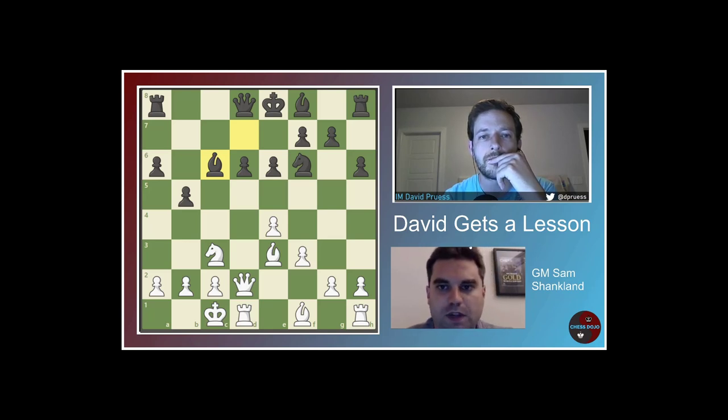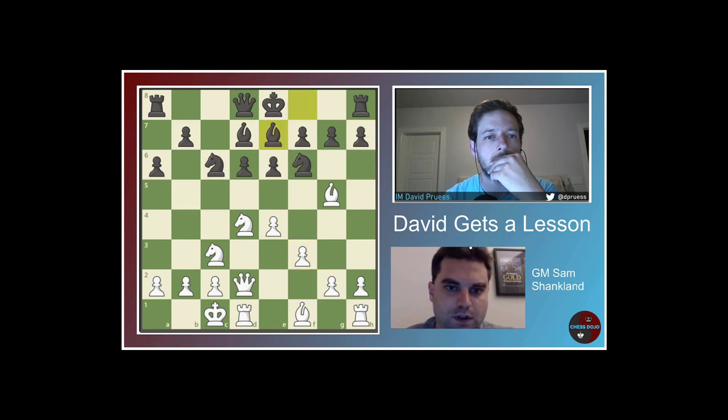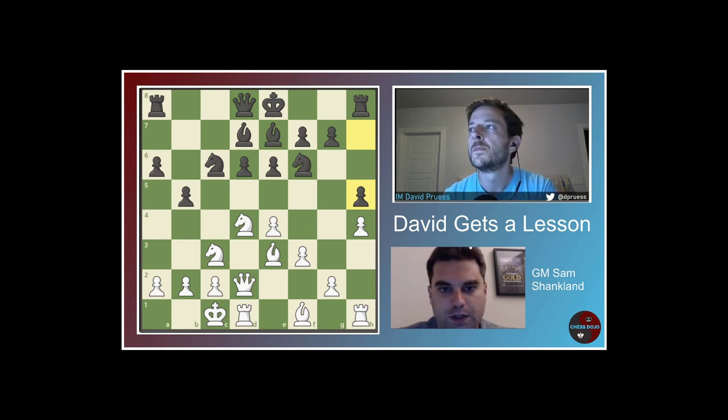Now, oftentimes Black will try to prevent you from accomplishing that. For example, I think H6 is a mistake, but let's say the game were to continue something like Bishop e7, H4, B5, Bishop e3. Here, if you're allowed to play G4 next, you're going to be clearly better. So I believe Black will play H5. Whereas if he played H6, it would look more like the game. And then G4 would fit with your plans extremely well.